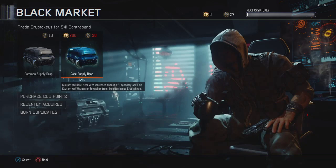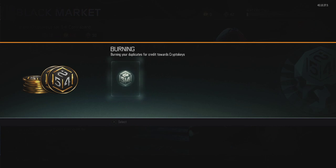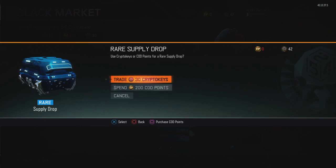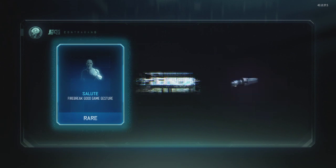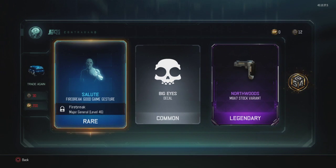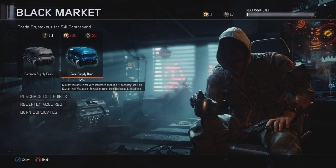We're gonna burn these duplicates. We got 42 keys now, which means we can open up one more rare supply drop. Come on, please give me some butterfly knife or something. They don't give me anything.